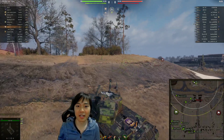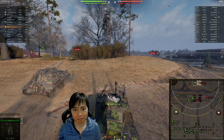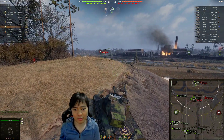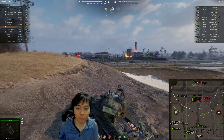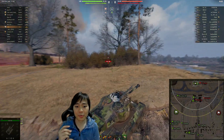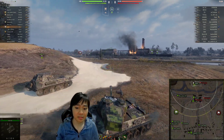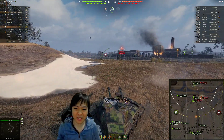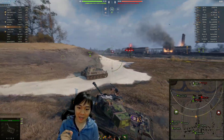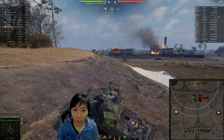So what did they change about this tank? They increased the gun handling — the aim time is down from 2.1 seconds to 1.9 seconds, and they buffed the dispersion value from 0.37 down to 0.35. That's really good; this means the tank can snapshot better. But that's not the highlight of the buff — the highlight is the view range increase.